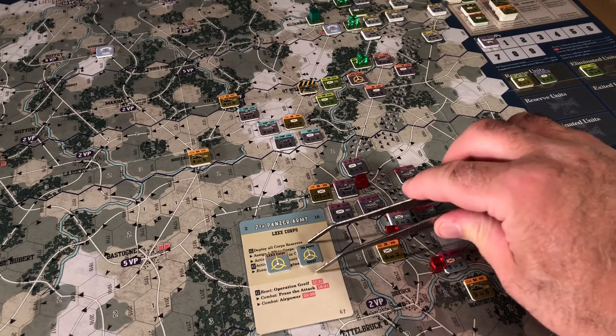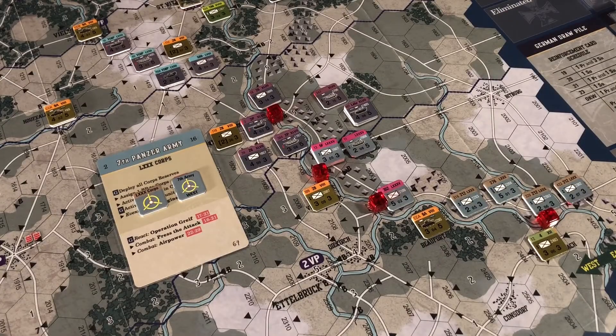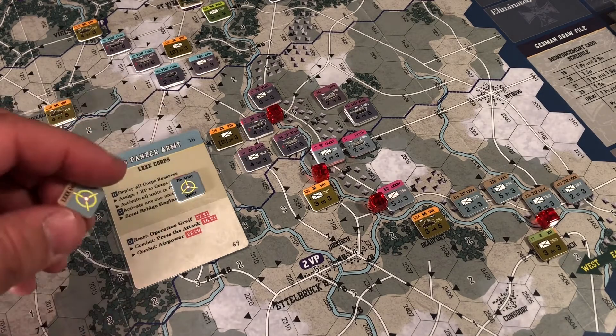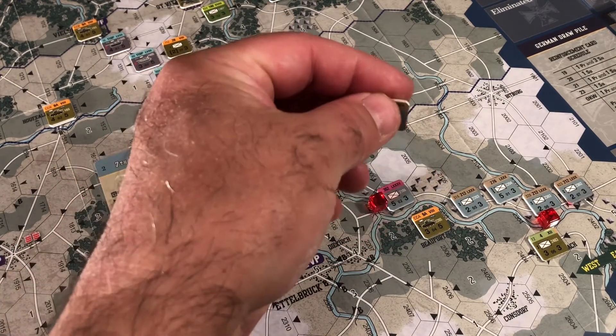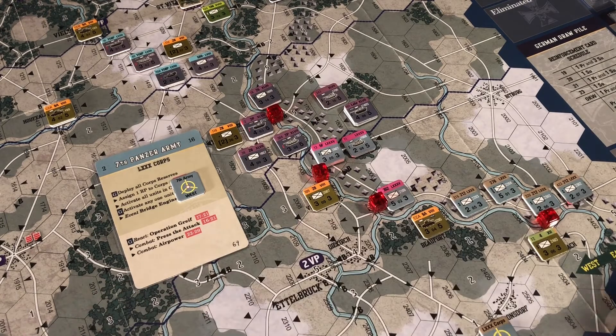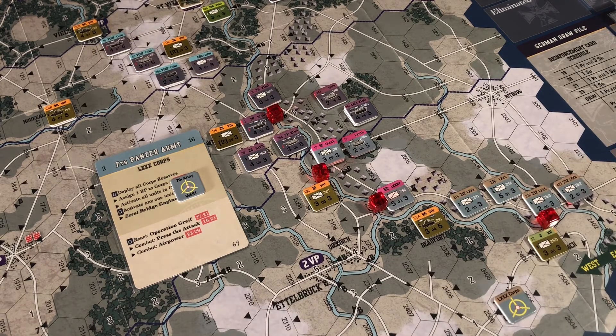The 7th army one just has a west or a south obviously because it's down the bottom of the map, and the 6th army has a west and a north because it's up the top. The objective markers aren't on the board yet so we're going to put them on. The core marker just gets put into hex 2505, down there in Consdorf, just on the camera.